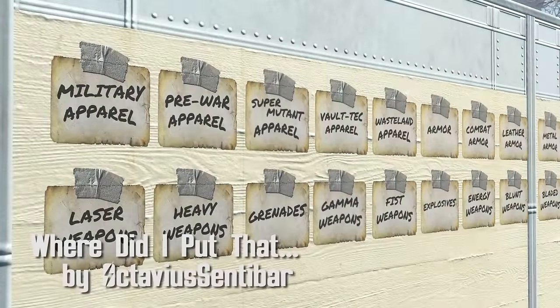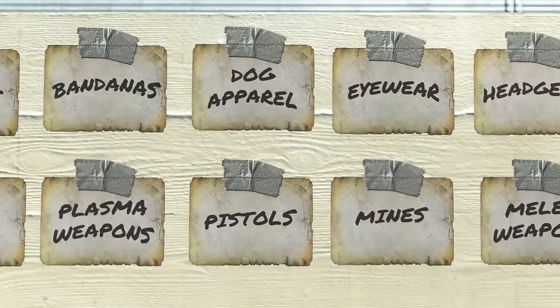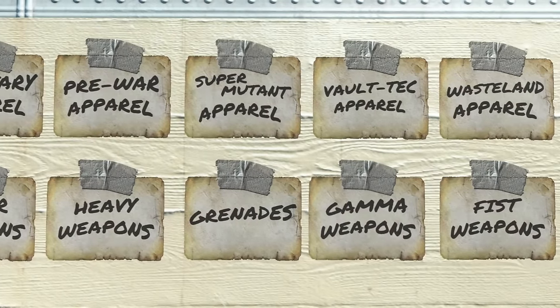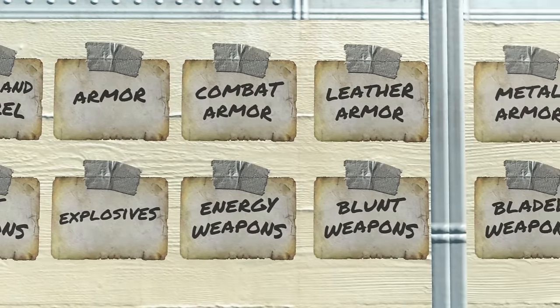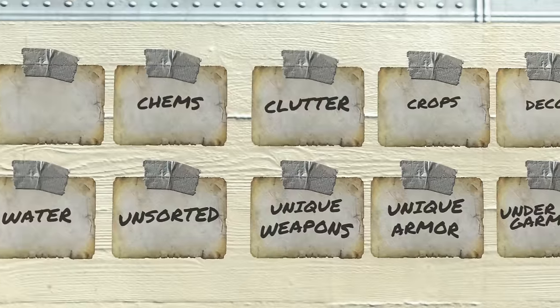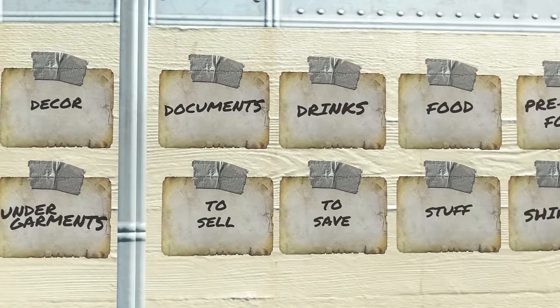"Where Did I Put That?" by Octavius Centibar. This mod adds a plethora of small signs that allow you to label everything to your heart's content. As you can see here, there are labels for just about everything, and with a simple edit of the textures you can also make your own custom ones. This is perfect for anyone with a ton of stuff like myself. It really makes organizing all of your gear, your weapons, and your crap just that much better. Thank you, Centibar.